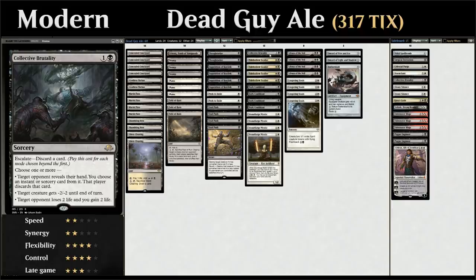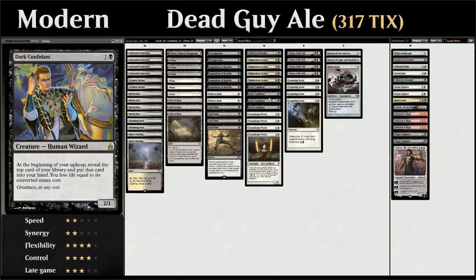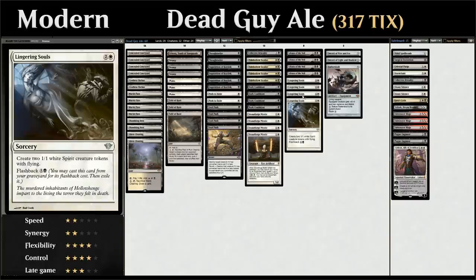Our final two-drop is a single copy of Collective Brutality, a very flexible card. It can take an instant or sorcery from the opponent's hand, great against combo and control. It can be used as removal giving a creature -2/-2, or gain life against burn decks. We can escalate by discarding a card to access multiple modes at once — against burn we often want all three modes, and discarding Lingering Souls is great since it has flashback for one and a black.